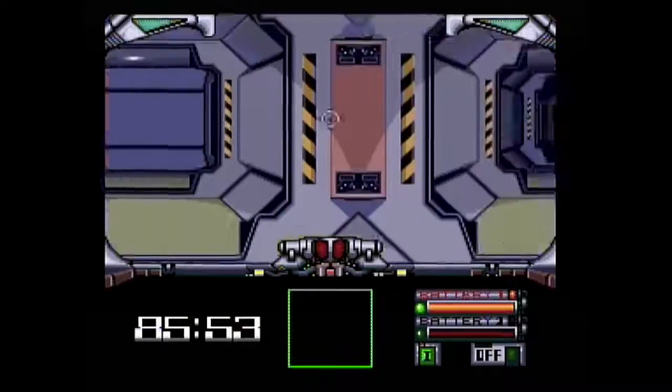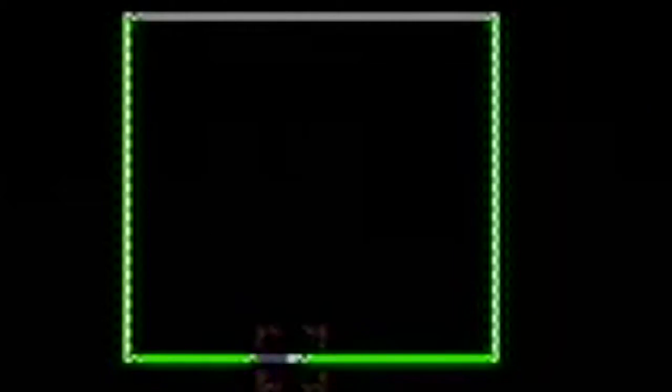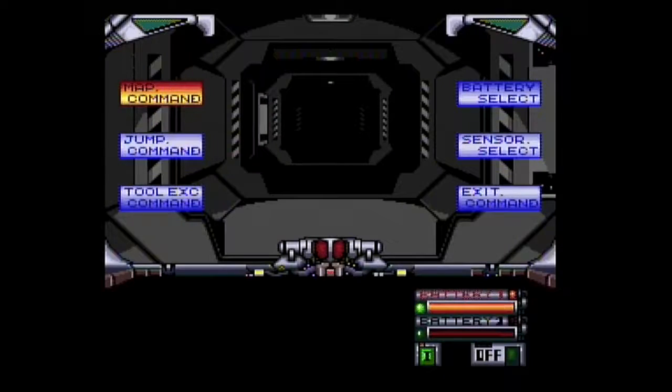First of all, navigation is extremely tricky. Halls don't have any markings on them, and your HUD map is a black box. So you have to go through the laborious process of opening up the map menu to know exactly where you are.